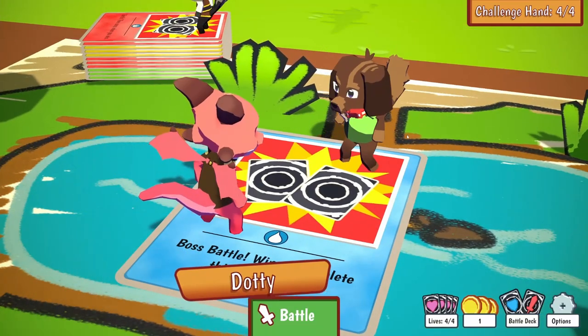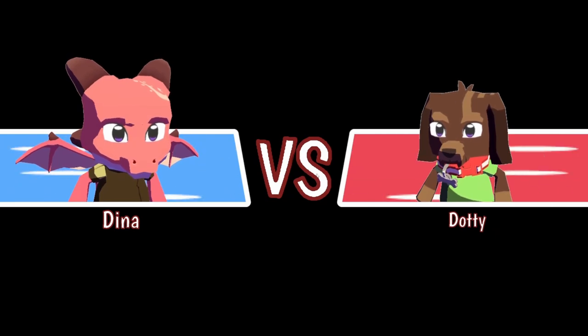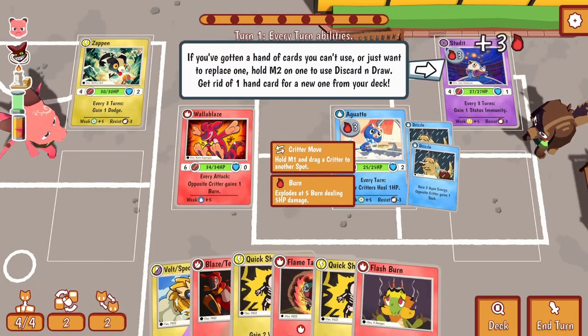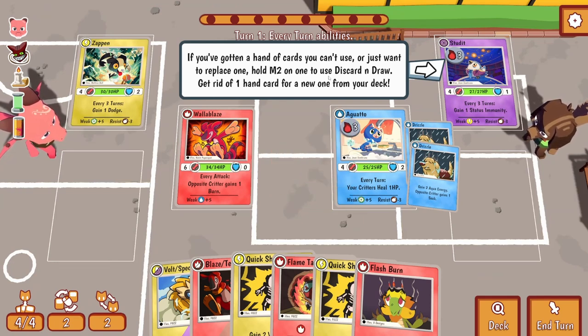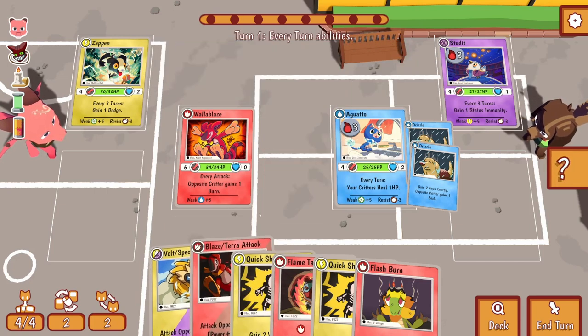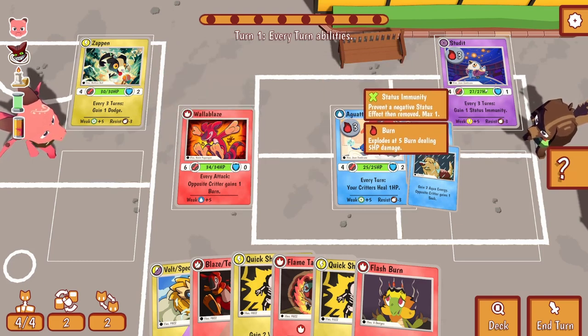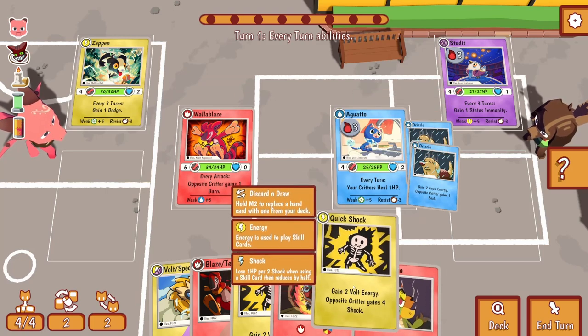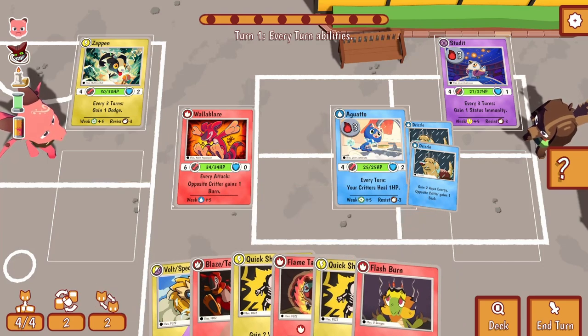Let's move on. Now we're into this boss battle with a water type deck, which is not good for my main fella - my Wall Ablaze. If you've gotten a hand of cards you can't use or just want to replace one, hold mouse to discard and draw - get rid of one hand card for a new one from your deck. Pretty good actually. I can play four cards now, which is nice.